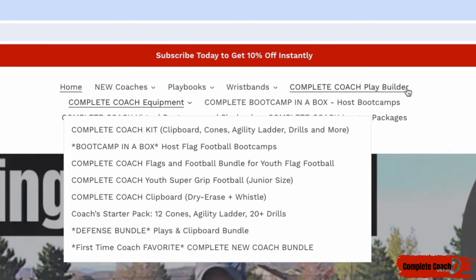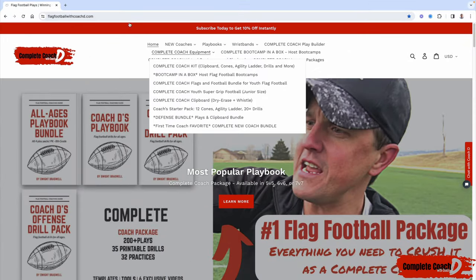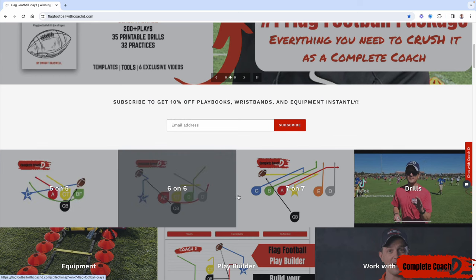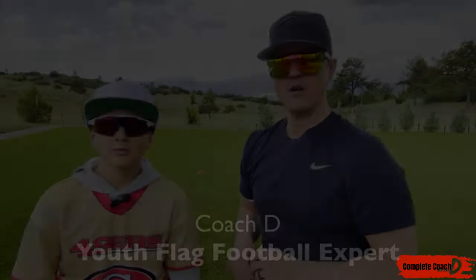If you're looking to customize and mix and match plays to build your own playbook, that's the play builder. I'll import any plays you grab so you can mix, match, and customize, then print it out for the wristbands — one per page, four per page, etc. Jump over to flagfootballwithcoachd.com. Everything comes in 5v5, 6v6, or 7v7. Now let's jump into this week's video.